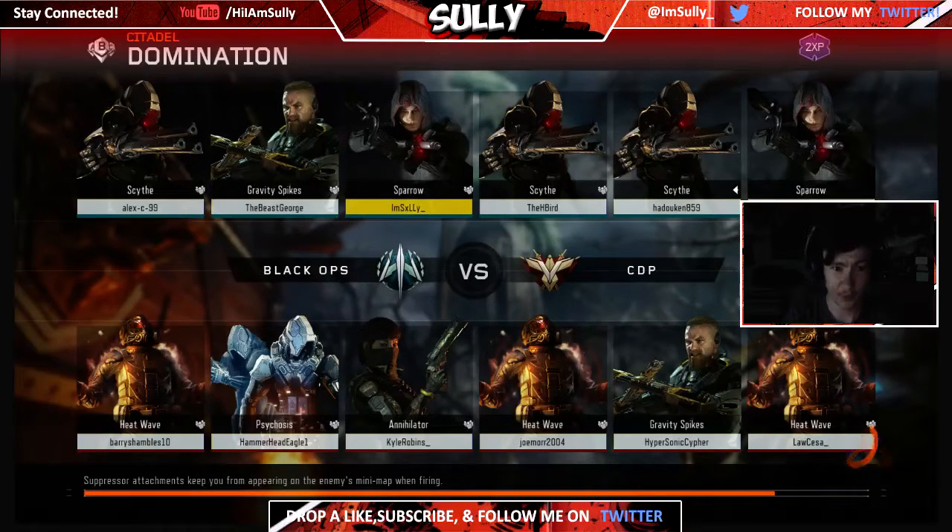We have three Scythes, two Bows, two Sparrows and Gravity Spikes on our team against three Heatwaves, a Psychosis, Annihilator and Gravity Spikes. Based on the specialist weapons, we should win. With it being Domination as a respawn game mode, that's probably what will help you out more.